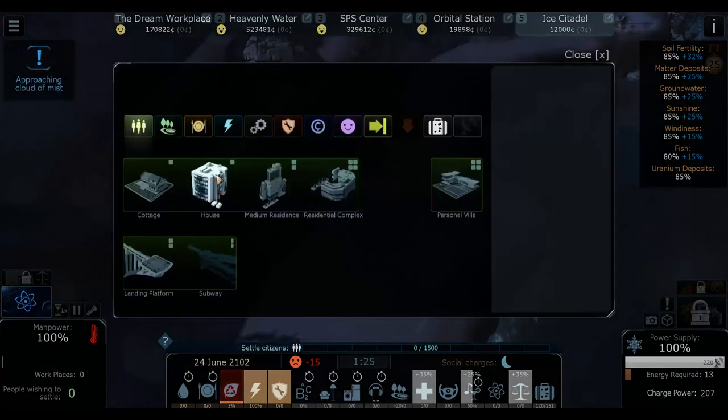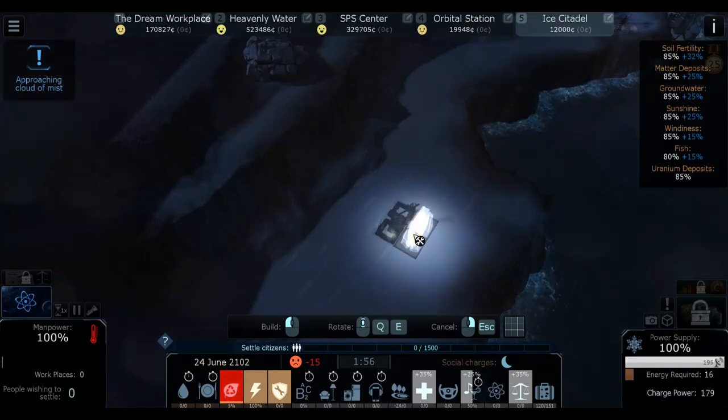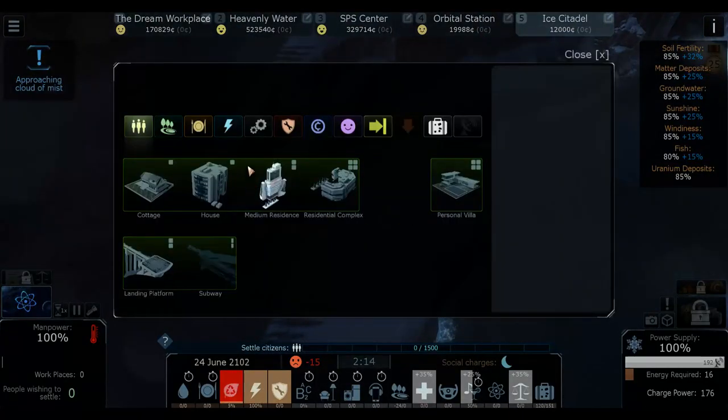We're gonna build a medium residence - that's another 20. Let's build one now. I'm gonna zoom in; gonna have skyscrapers and stuff here, so let's build a medium residence in the middle of the area. This is 20, so that's like 60 at this point, so we can have 40 left.